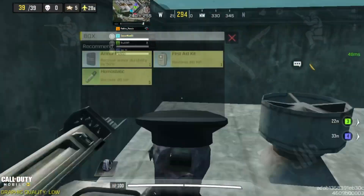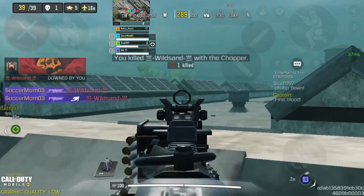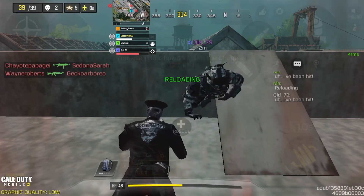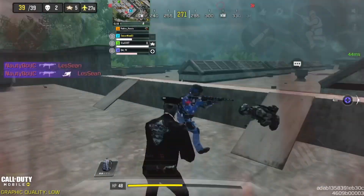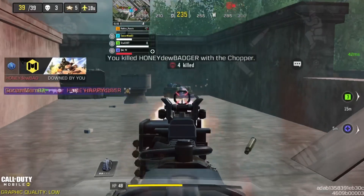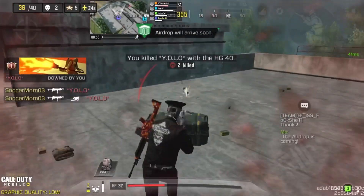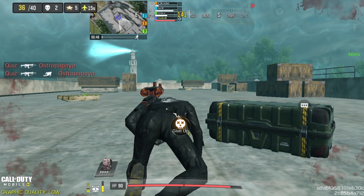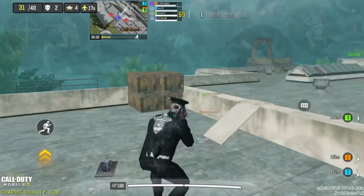First tip: use third person, play with teammates, squad up, and get top control immediately when you land. We land on top of the main building because there's tons of cover — head glitches, stair watching, escape routes. Top control is very important in BR because you control the people below you; you can watch them coming up or running out. If someone gets top control before you, respawn and take it back.